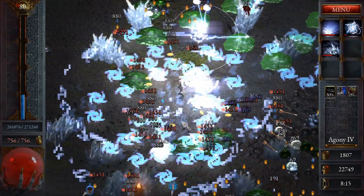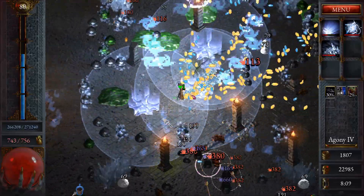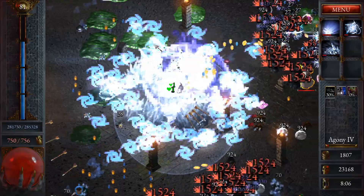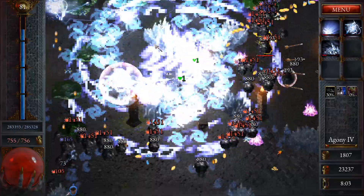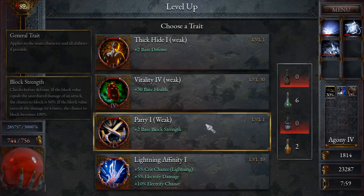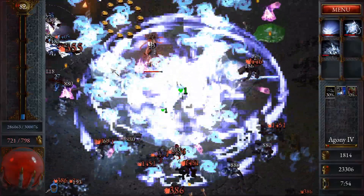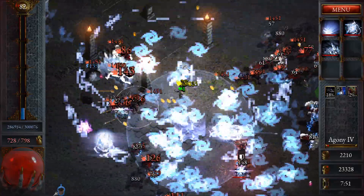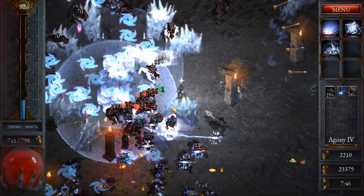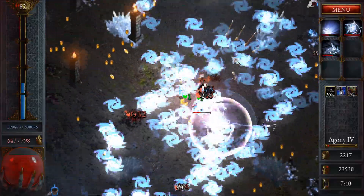Oh my god, look at this! I should try to show the elite proc mechanic. If I get behind this guy it should proc — let me position. Yeah, look at that! They're proccing on him, I'm not proccing them. That has to be a bug, or maybe not — I'm not sure. Look at that, the elite is popping the rifts for me. Oh my goodness, this is so stupid.